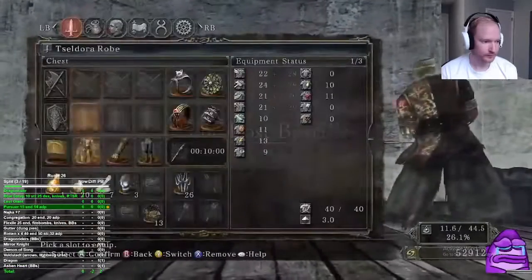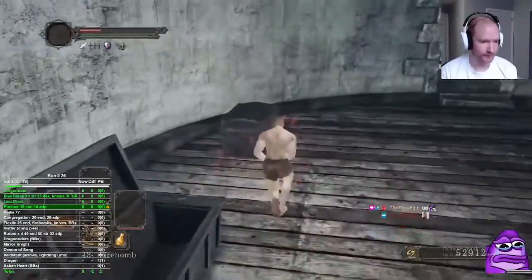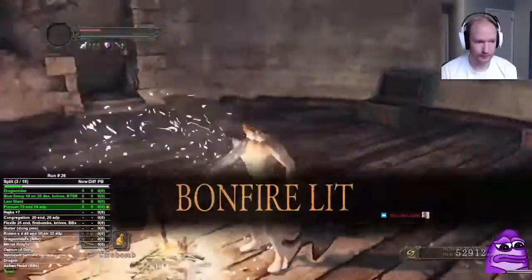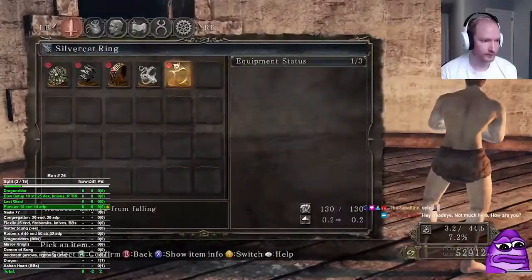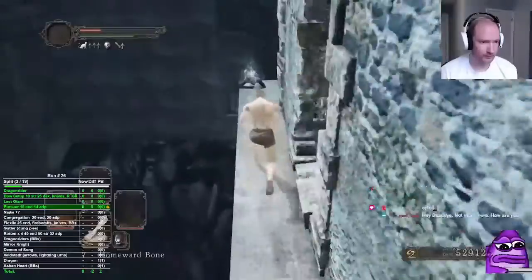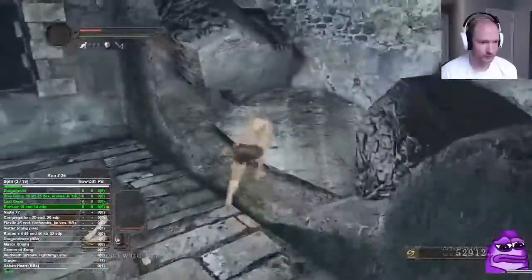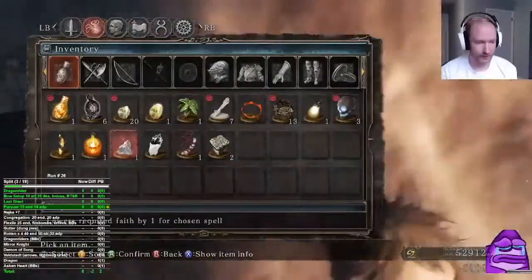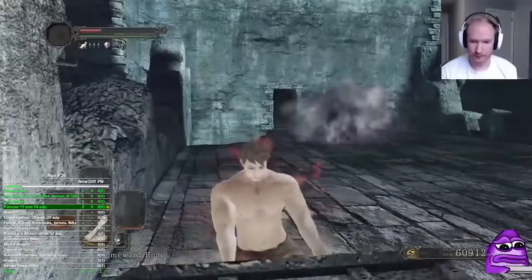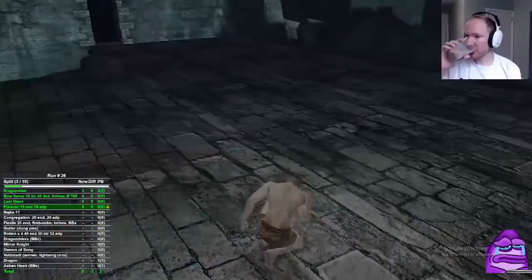This next part is no different from other tutorials. We drop down, make sure you have cat ring on if you're using RTSR, walk by the chest, and wait in this corner — you can pop a soul while waiting. This Pursuer will despawn, you pick up the chest with the serpent ring and the branch, and bone out.